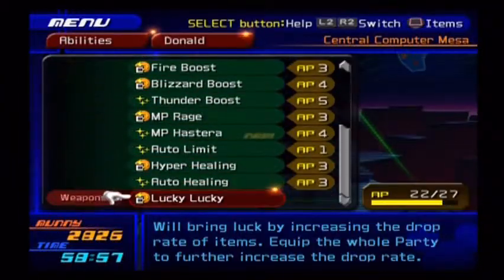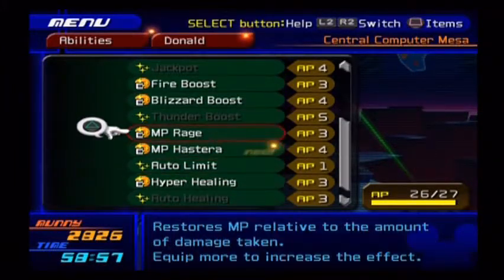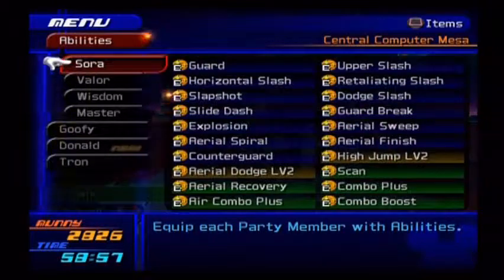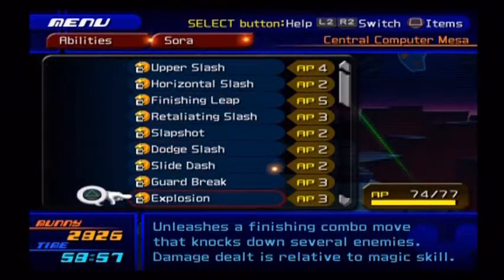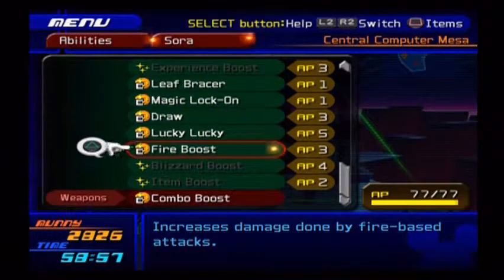Donald gained MP Hastera — let's make sure that he has that equipped. Hyper Healing is good. Let's make Thunder Boost. And for Sora's abilities, I'll give him Finishing Leap, because why not? Anything else I need to give him? Fire Boost. Cool.